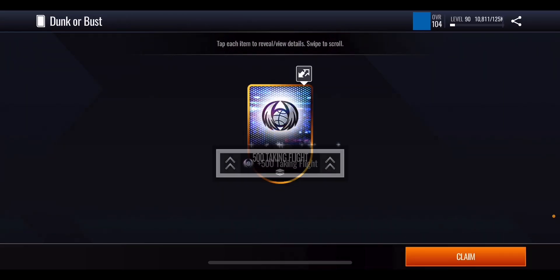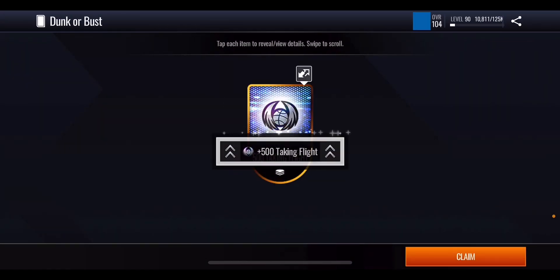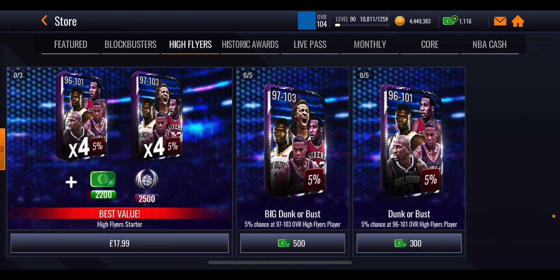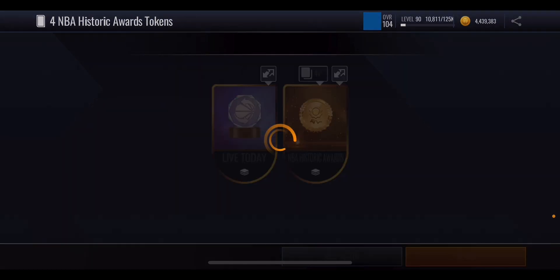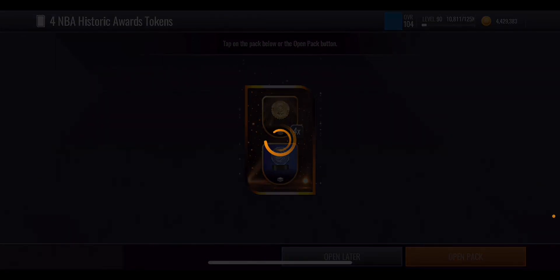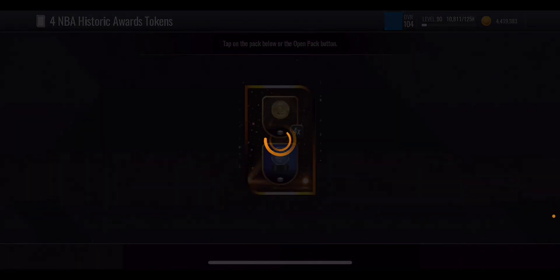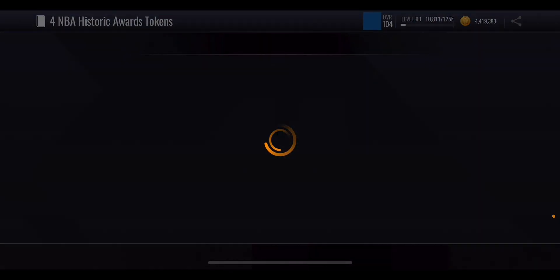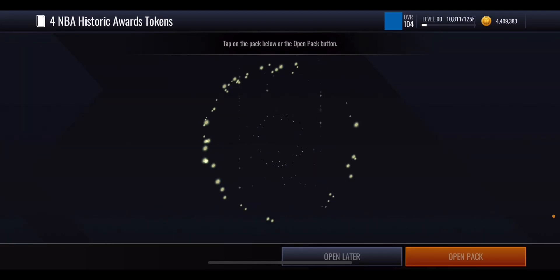We get some more dunk or bust packs — 96 to 101 — and we get more points. Can we get at least one player from this boomer bust pack? Unfortunately, it's another 500 points. We're going to spend through more coins in the store. Our goal is to get at least one player from a boomer bust pack. Let me know in the comments whether you've pulled any players from a boomer bust pack or been lucky enough to get Ja Morant, because you do have a possibility of pulling him.